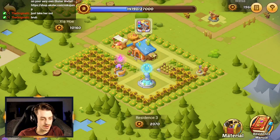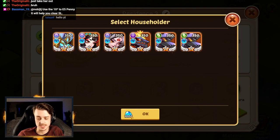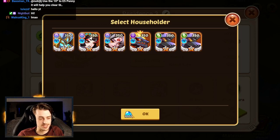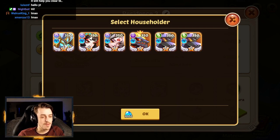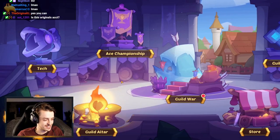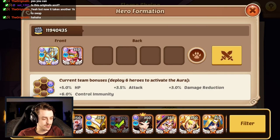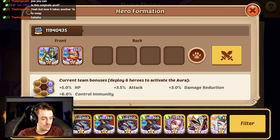Can you legit just take a hero out? It costs a thousand gems to do that, and then it's gonna cost you another thousand gems to swap. Anyway, let's go back to our science test. We're gonna send in Aspen, Halora, and four Rogans.